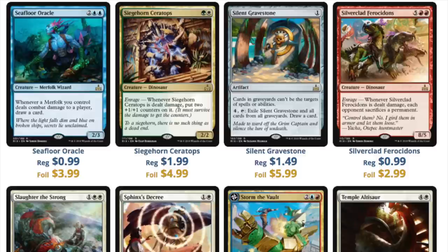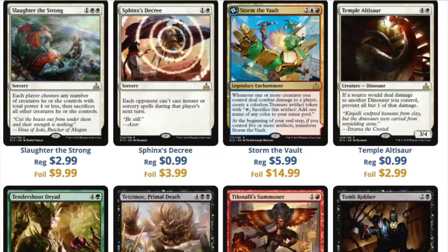Nothing in this set jumps out at me as incredibly valuable long-term, and the print run will be heavy. Every single print run since Return to Ravnica has been over-abundant — there's not been a lack of product for any set in standard. Slaughter the Strong is really interesting in foil. The Storm the Vault is interesting in foil, and it's only a rare that flips, so it has all those components going for it. Pre-release is always fun — I will be going in Houston and may film some content there.